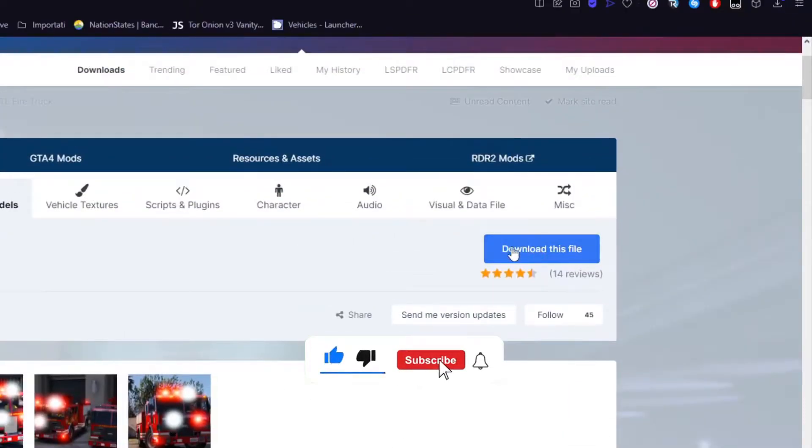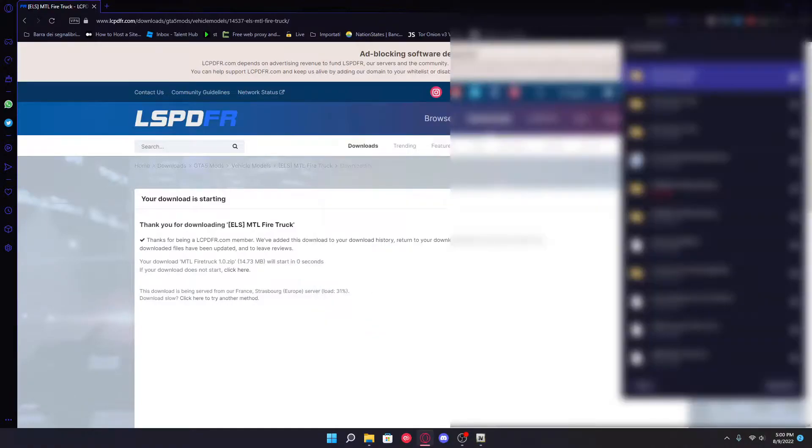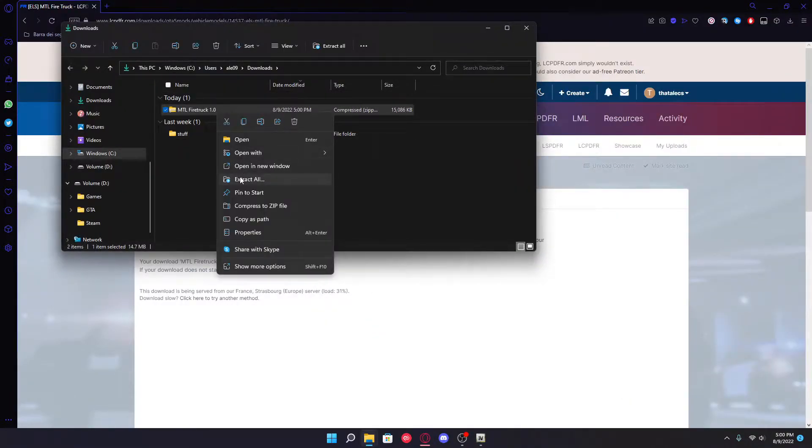We're gonna just click download, open OpenIV, and you're gonna extract it.